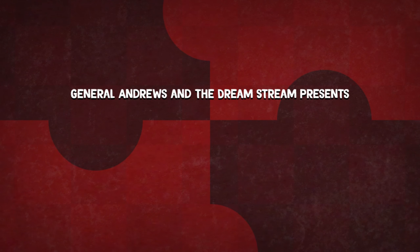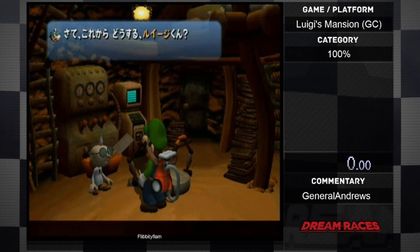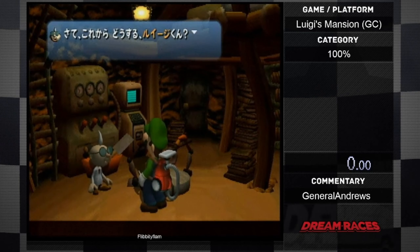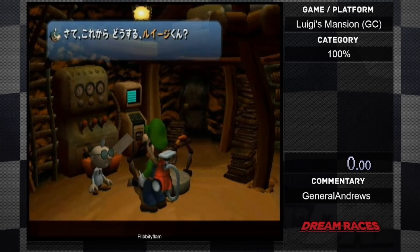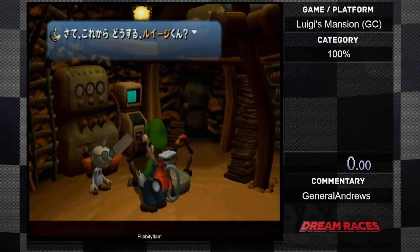General Andrews and the Dreamstream presents Rapid Runs! Welcome back dreamers and new folk. This is a special edition of Rapid Runs Dream Race Recap. The Dream Races are intended to showcase individuals' talents ranging from a musical opening act to racing, speedrunning, and even challenge runs of their respective games on display. The 4th event of Jumpstart January's Dream Races was Luigi's Mansion 100% for the GameCube by Flippity Clam. Commentator for this one was done by myself, General Andrews. Let's see how it turned out.